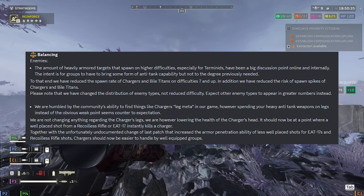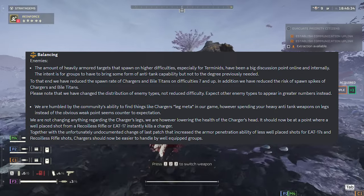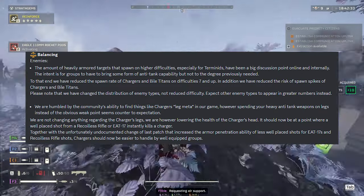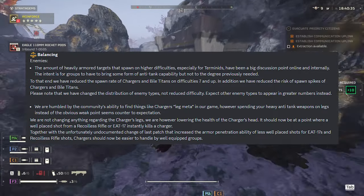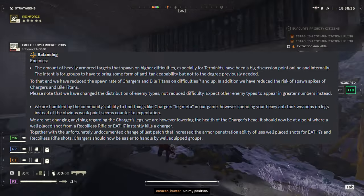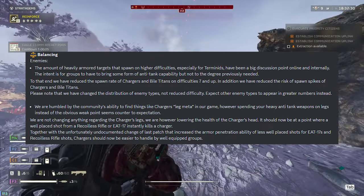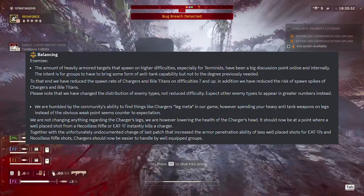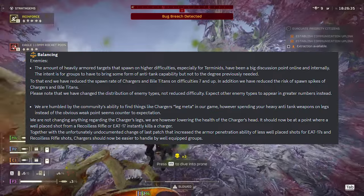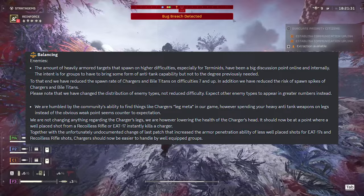So to summarize the update, they reduced the risk of the heavy or elite mobs spawning uncontrollably, so that's something to consider. What they also said is that they're just adjusting the spawn rate of these units, but not the difficulty. So with less Titans and Chargers around, we might run into more of those pesky hunters jumping around, so do keep an eye out for that.